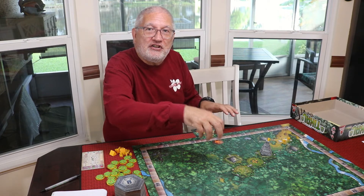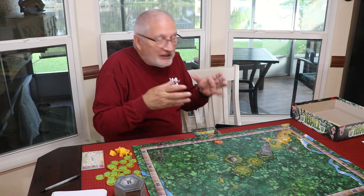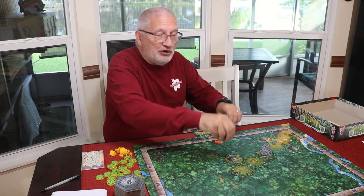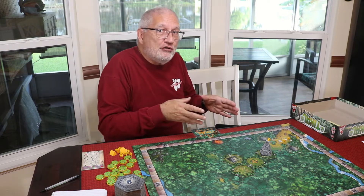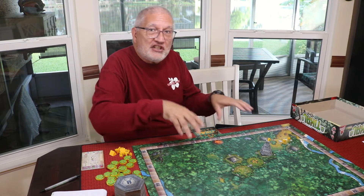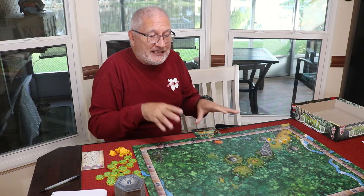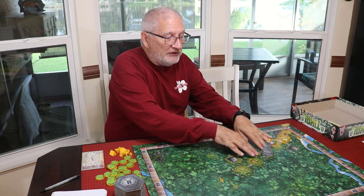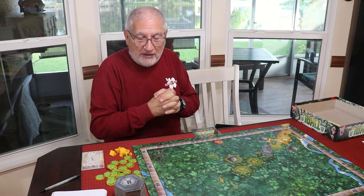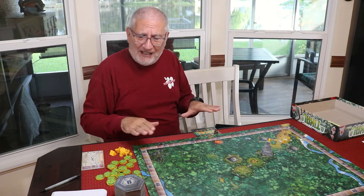During a volcano scoring, each player spends ten action points moving people around to get majorities, then scores, then the next player does the same. You're trying to get the majority in territories around these temples. That's how you score in this game. Once you go through the entire stack of tiles, there will also be an end game scoring.